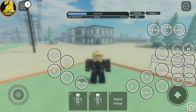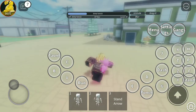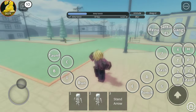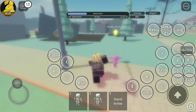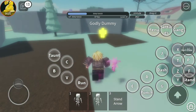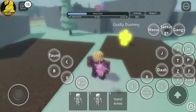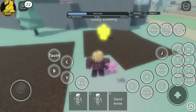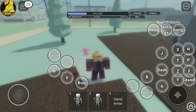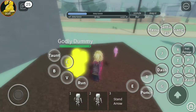Hey guys, welcome. Today I'm doing a showcase of Tusk. This is its first act, one of its abilities is the nail glide. For those of you who do not know, Tusk is a stand that evolves through acts. This is its first act and it's at its weakest. You have nail barrage as well.